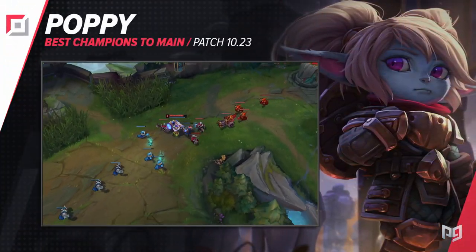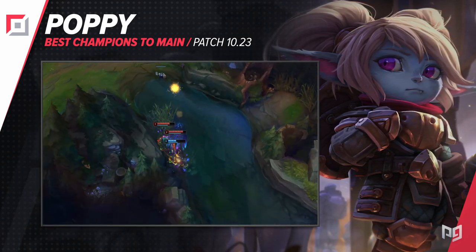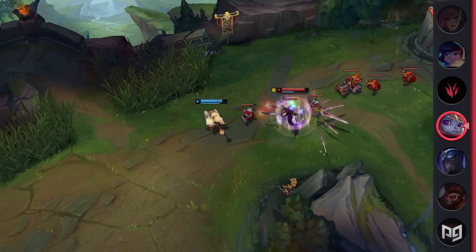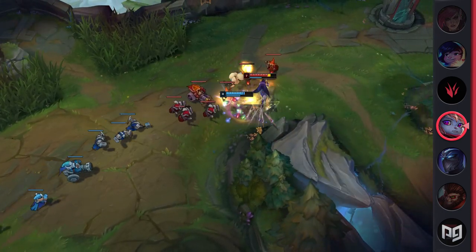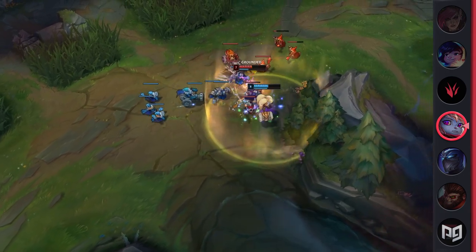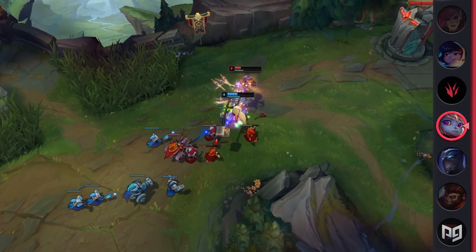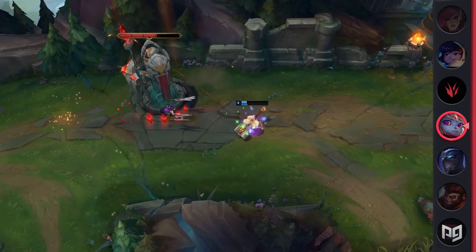Bringing us to an end in the top lane, we've got Poppy. When we said Shen countered the current top lane meta, it's definitely nothing compared to Poppy. Poppy is an extremely tanky champion that can utilize a ton of the new items to become an annoying laner and an even stronger frontliner. With her kit, she's not only able to slow down a top lane snowball, but she's also able to offer a ton of CC, utility, and even knock away multiple members during a teamfight. Overall, her damage is pretty decent, and her abilities make it really hard for people to deal with her.